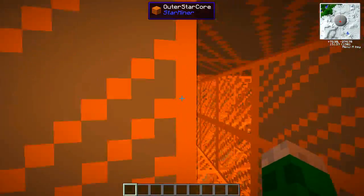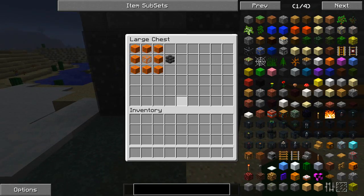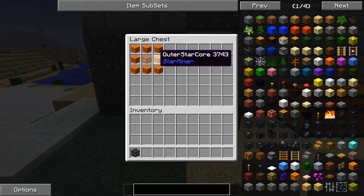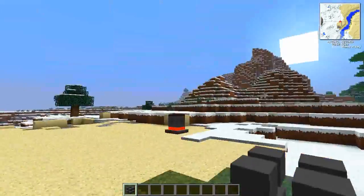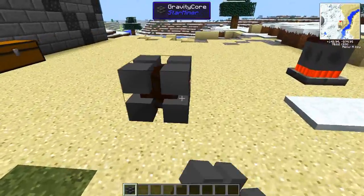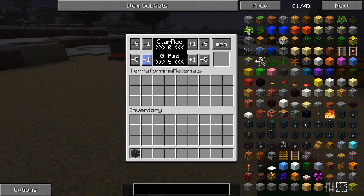We're going to go down and have a look at how you can make your very own gravity core. If you want to make your own gravity core, all you need is outer star core and then a bit of inner star core like that. It's kind of similar to how we saw it up there — outer stuff around the inner, and then the gravity core in the very center. If we place this down and right-click it, you can see it's got its own kind of GUI.